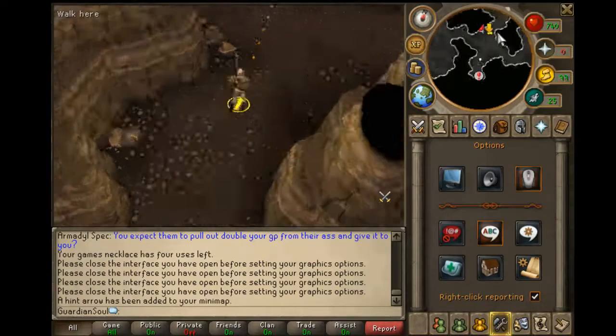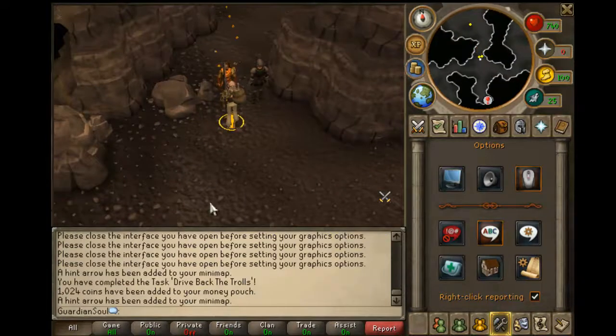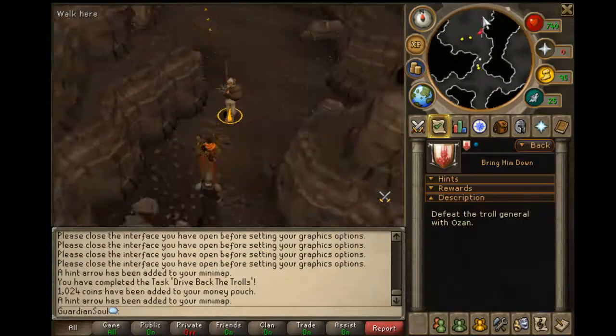As you can see here, I switched to HD, which I should have done a little earlier. Just follow these Pac-Man dots, talk to Ozon, and he will tell you to fight a troll general who is in the next room.